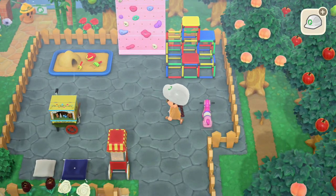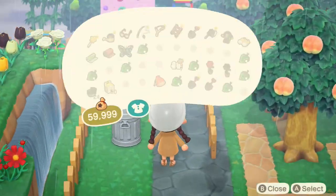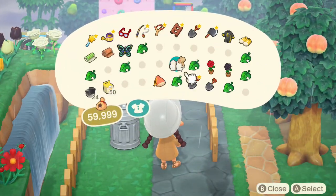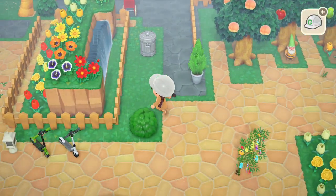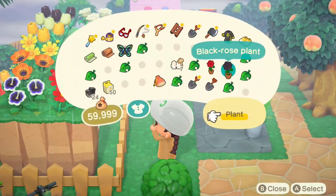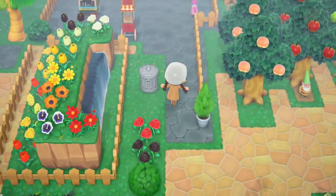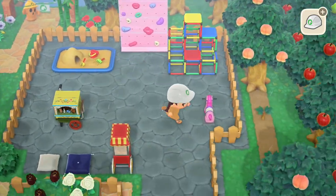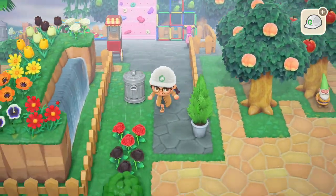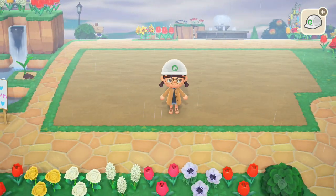I think that's it! Now I'm going to add roses. This is what the playground looks like now - it's a little bare but yeah. I'm going to fill this all up with flowers.